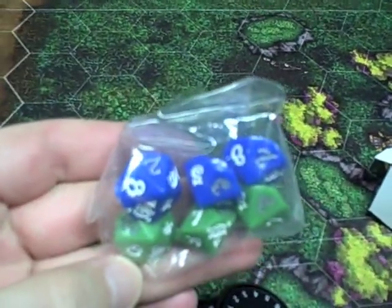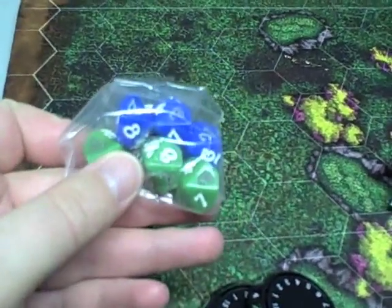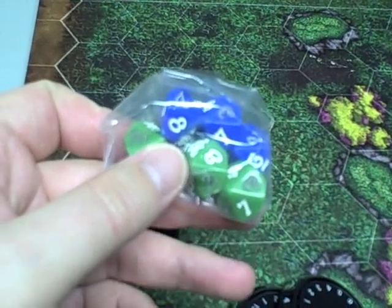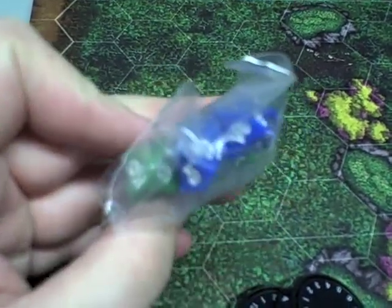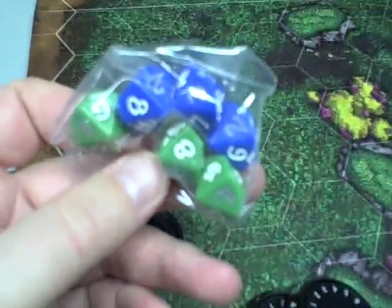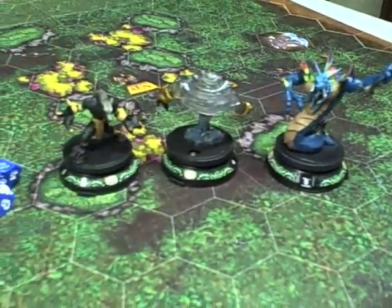From what I understand, that means that this two-player deluxe set is going to feature the monster faction — which is everything that the Alliance and Horde ends up fighting in the online game. And I got blue dice, so that means I've got some representatives from the Alliance. Here's my trio of baddies, out of their bags.